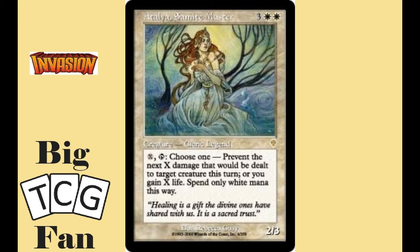Next at number nine is Atalya Samite Master. For three colorless and two white, you get a 2-3 that has a tap ability that's highly flexible. You pay X white mana and tap Atalya to either prevent X damage that would be dealt to target creature or gain X life. It's not an overwhelming ability, but its flexibility is nice. Of note, I absolutely adore this artwork.